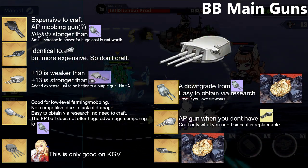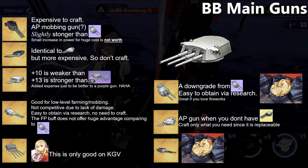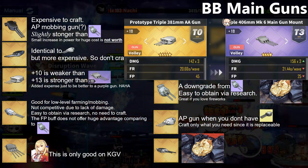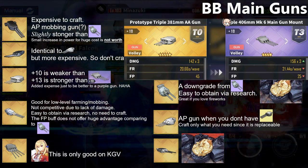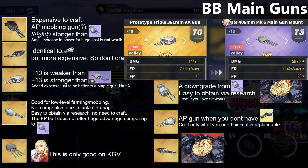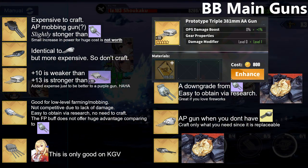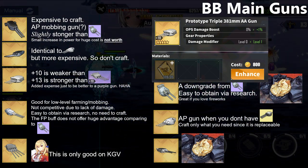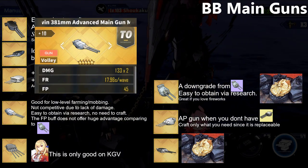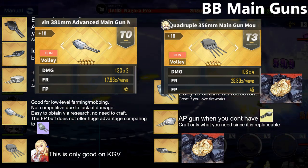Regarding the Monarch gun from the Royal Navy, it is not worth building because the purple Triple 406mm is better. The Monarch gun will only get slightly better if you enhance it to plus 13. The minor improvement you get from the additional expenses is also not worth it considering the gold plates and coins it will cost. The Fastest BB gun and King George gun are highly situational and only recommended for a few ships.